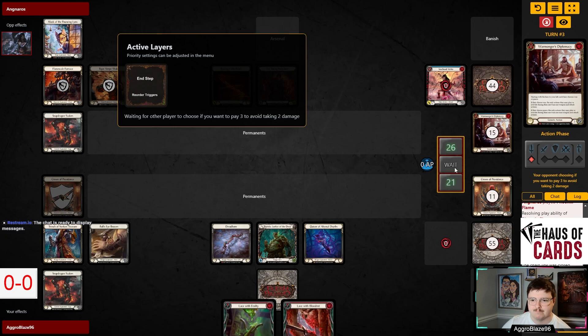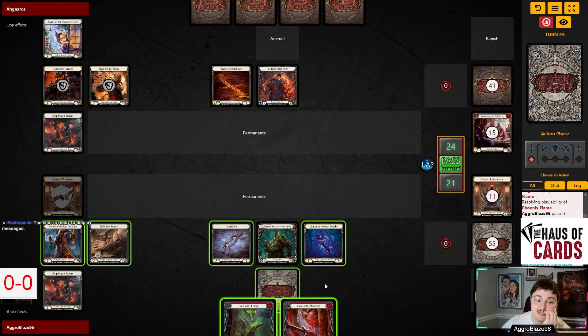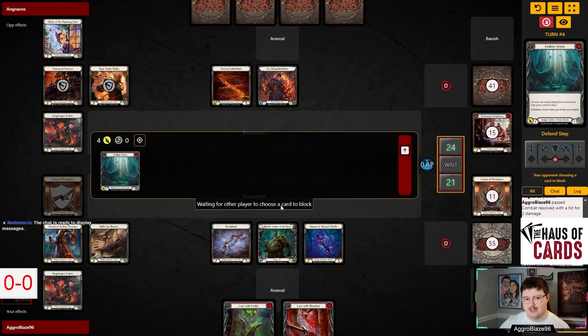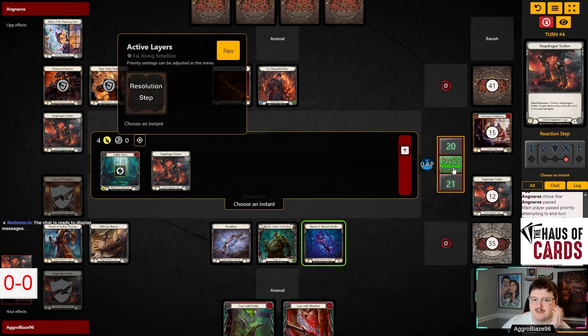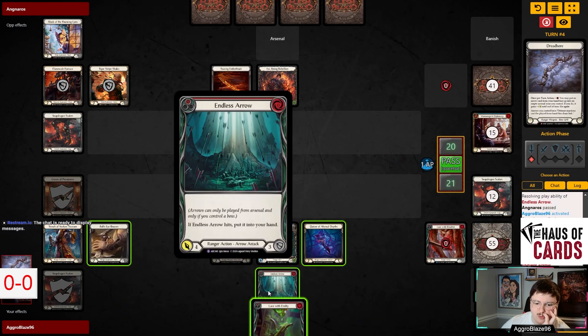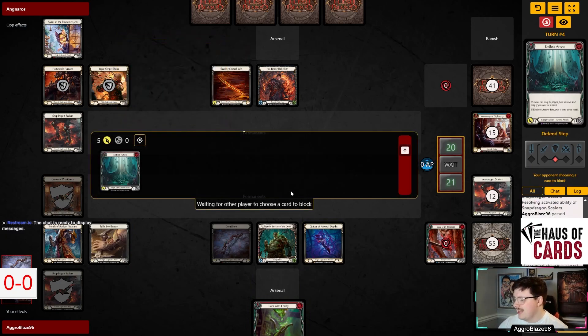We literally just kept all of our two-blocks for nothing. That is the downside of this play. The good news is we can go Endless Arrow — if they don't block it, they probably don't have Sink Below against us. Then we pitch Lace with Blood Rot and actually get to activate Endless Arrow one more time and come in for five. So we still get to attack for nine, even though our hand was kind of lackluster. We gave up our Crown of Providence when we didn't need to.